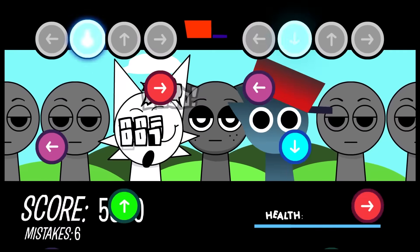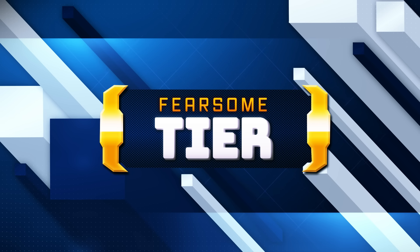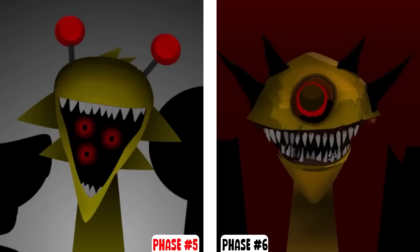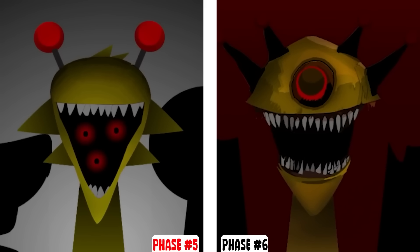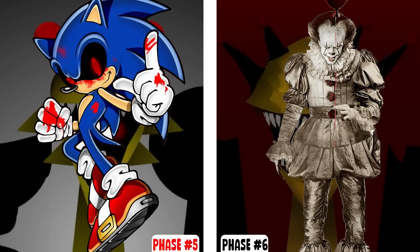I think those are the only three that I can place in the terrifying tier. Next let's move on to the fearsome tier, and the first character is going to be phase 5 and 6 Simon. While you can probably argue that phase 2 Simon is a little creepy looking, I like that they made these two versions look like real monsters, especially with the sharp teeth and red eyes. I also like that phase 5 has eyes in the mouth, kind of like Sonic.exe or Pennywise the Dancing Clown.